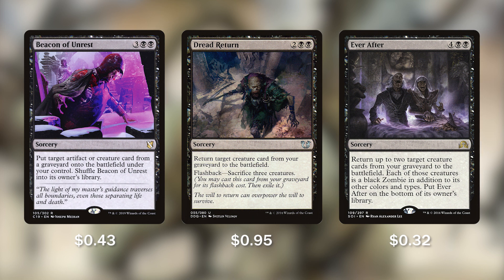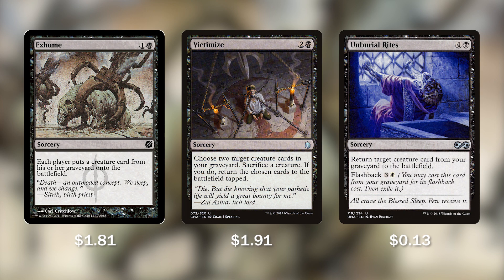Ever After lets us bring back 2 creatures; they enter the battlefield as black zombies, then we put Ever After back on the bottom of our library. We also have Exhumed, Victimized, and Unburial Rites — 3 more spells to help bring back our biggest creatures. Exhumed for only 1 and a black allows each player to put a creature from his or her graveyard onto the battlefield. Victimized has us sacrifice 1 creature to bring 2 creatures back. And Unburial Rites is a simple reanimation for 4 and a black with flashback for 3 and a white.